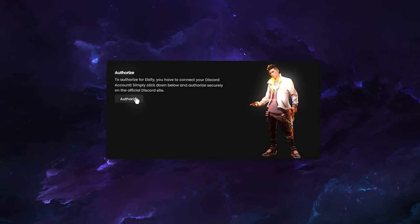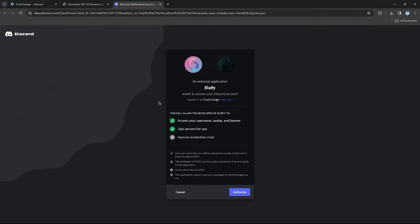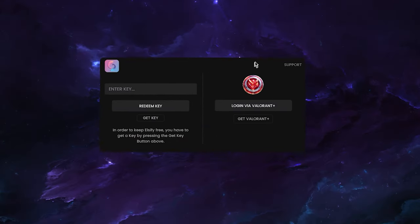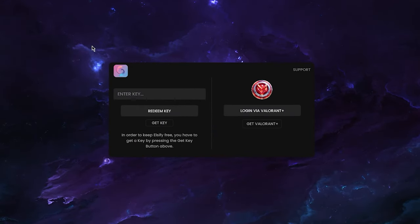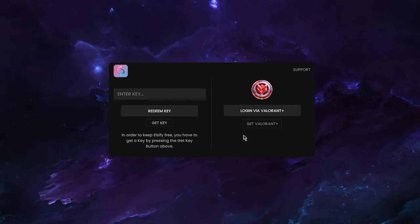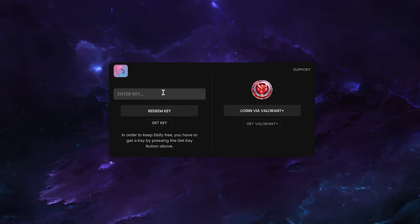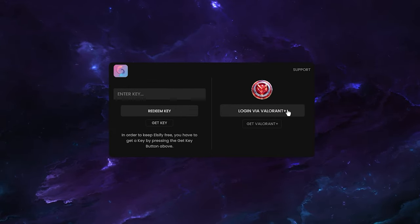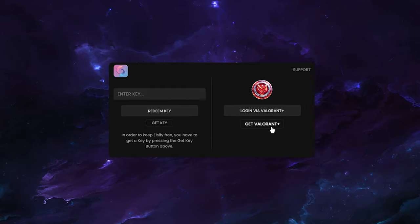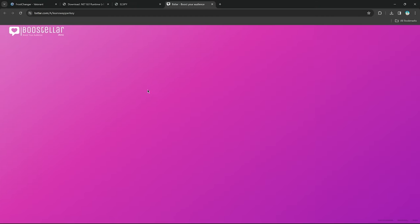We have to connect our Discord account to LC5. Just click Authorize, get redirected, click Authorize again, and it tells you to return to the app. It only takes a few seconds and it will detect and authorize you. Now you either log in via Valorant Plus, or if you're on your first launch and want a free key, click 'Get Key for Completely Free.' If you want Valorant Plus to avoid watching more ads, click 'Get Valorant Plus.'